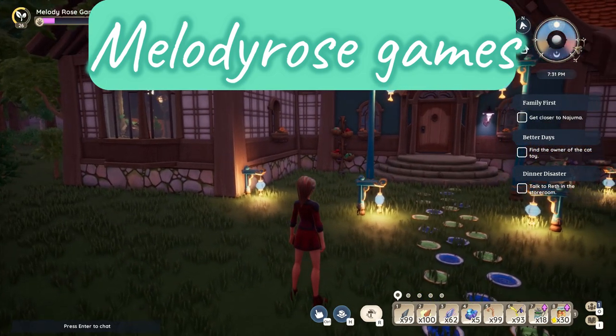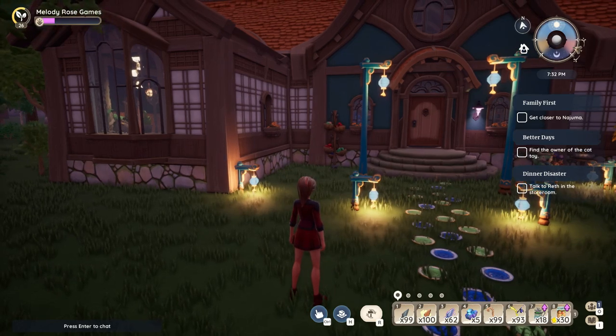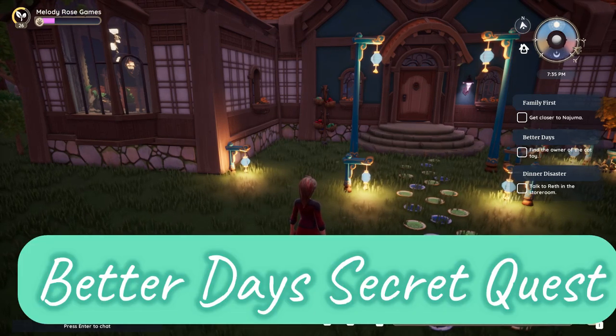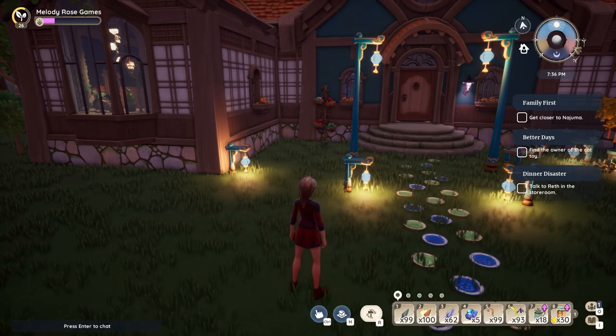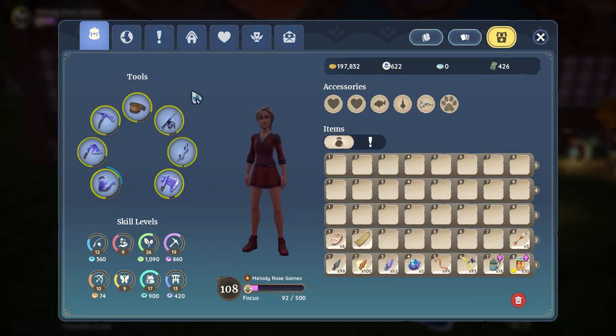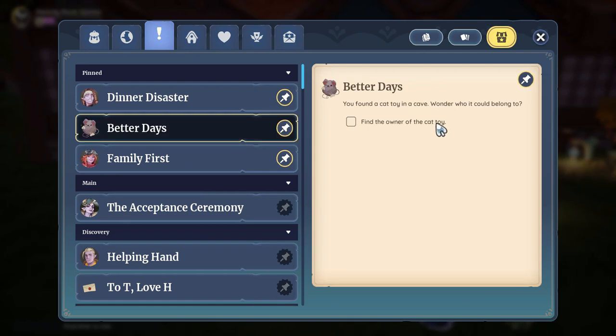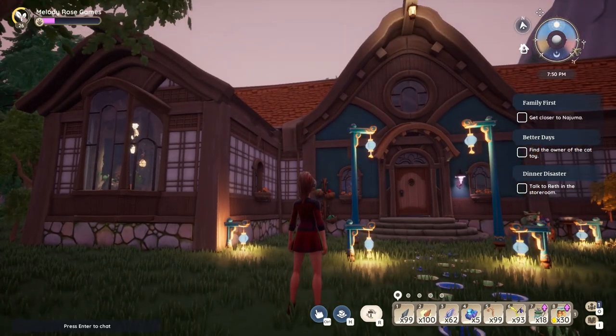Hey fellow gamers, it's Cozy Mel from Melody Rose Games, and I'm here with a Palia video for you. This time I was searching around down in southern Bahari Bay looking for medallions for the last temple that we did, and I found something in a little cave down there. It turned out to be a very old, used, chewed-up cat toy, and I picked it up anyway. It led me to a quest called Better Days, which asks you to find the owner of the cat toy.